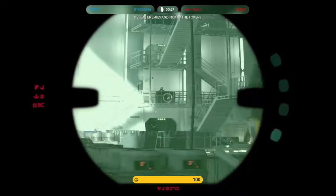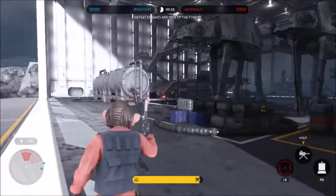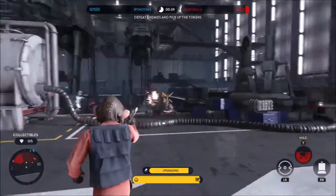Hello everyone and welcome back to another Star Wars Battlefront Hero Showcase. In this video we're taking a look at Nien Nunb. Nien Nunb is a Sullustan pilot who led various rebel raids on his homeworld of Sullust while maintaining a career as an active smuggler.